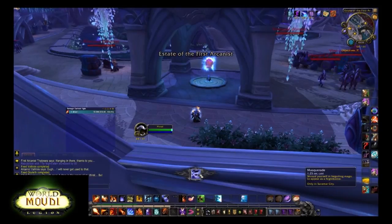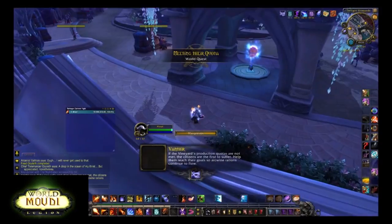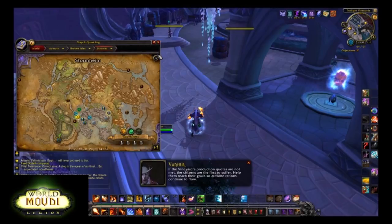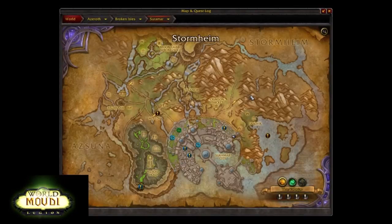As you can see I have a new action button now. This is an outfit called Masquerade, and you get this very early in the Suramar questline. It makes you walk around Suramar city as one of them without getting attacked, but there are some guards that can spot you and if they do they will attack you, so be aware of that.